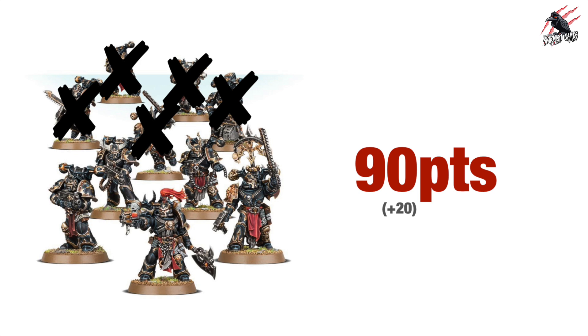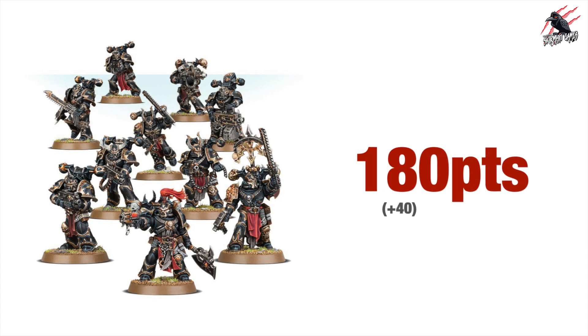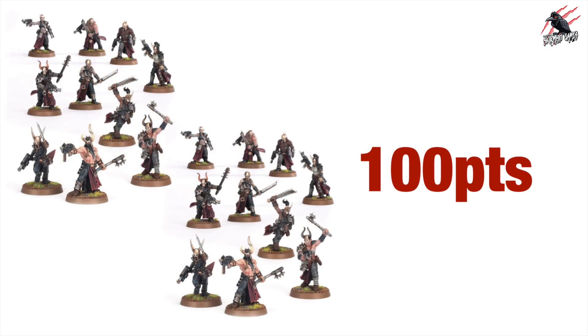So with 10 Legionaries that's 180 points, plus an additional 40 for add-ons. Originally I had 90 points for 5 models plus 20 for add-ons, but now with 10 it's 180 plus 40. Then there are 20 Cultists — that's two box sets — coming in at 100 points altogether.